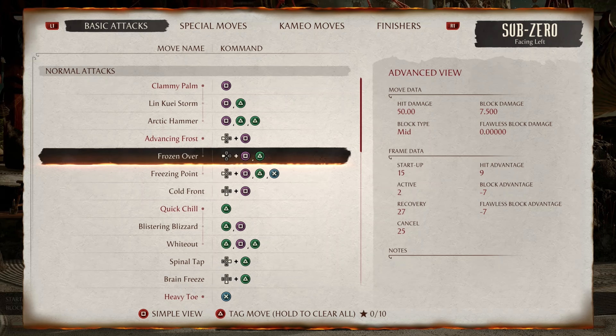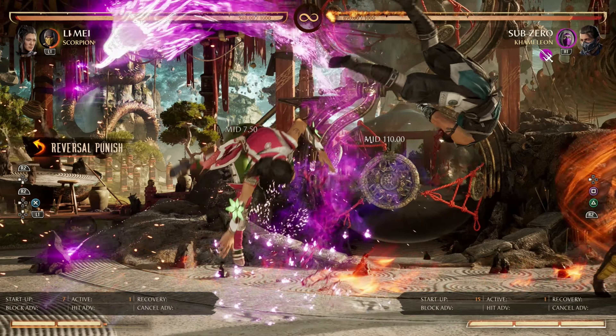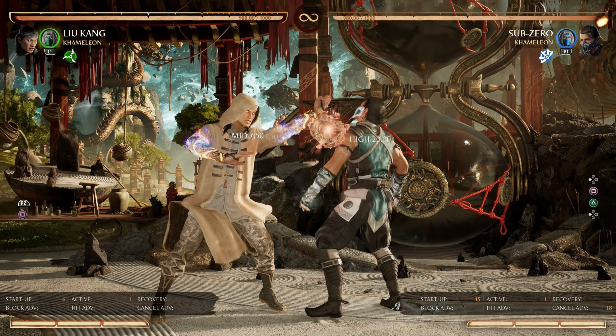Following up, we have Frozen Over at negative 7 frames, punishable by a reversal such as Lee Maize. In addition, it's also punishable by a 6-frame starter.